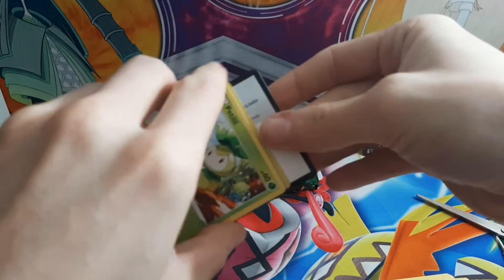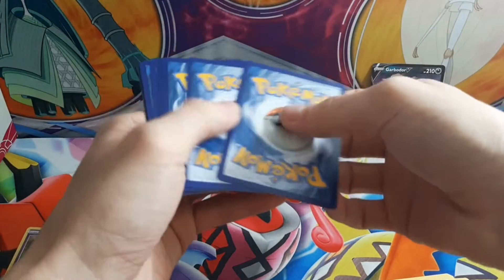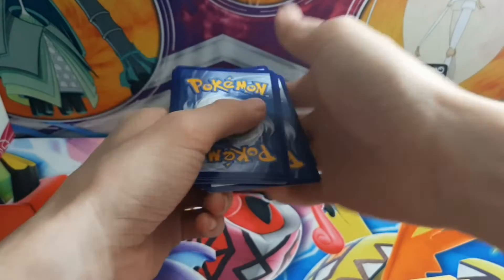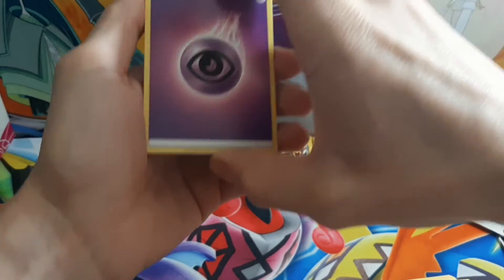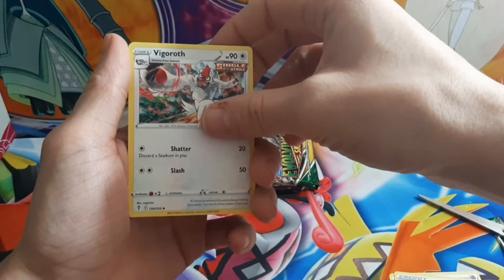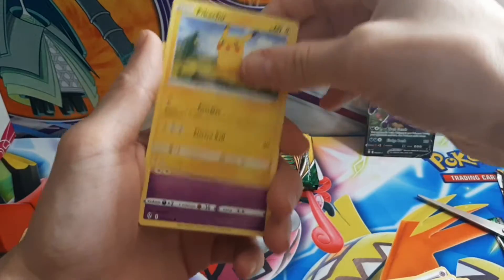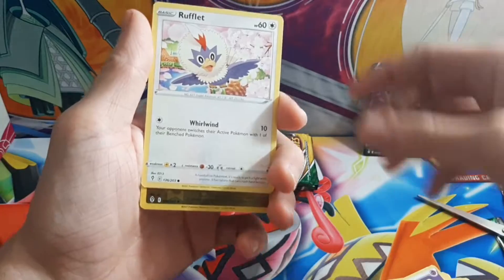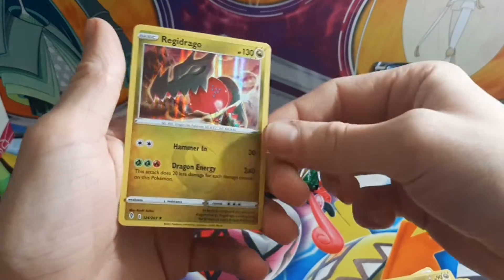It would be really nice to see a completed set — or I don't know if you'd call it a set — but every Pokémon that's in the clay form or yarn, because they do that too. Triverd, Energy, Figaro, Ribbon Badge, Petlil, Pikachu, Pumpkaboo, Rufflet, Lotad, Altaria, and Regidrago.